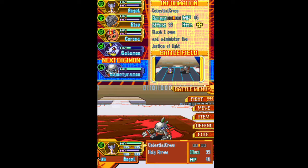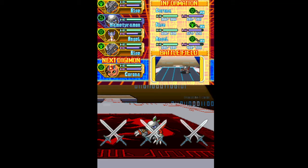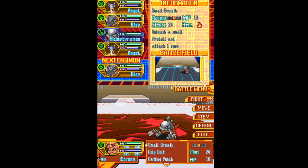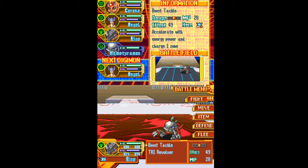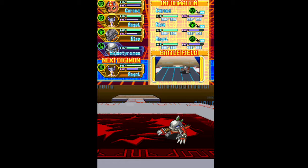We'll get rid of Gabumon with a Celestial Cross. Now Coronamon will also get to attack — Blazing Power, that's a buff skill. So now we've got Small Breath, Holy Bolt, Gatling Punch, Grand Cross, and Holy Shoot. Going for Small Breath, then Try Revolver, and to finish it off, Holy Arrow.